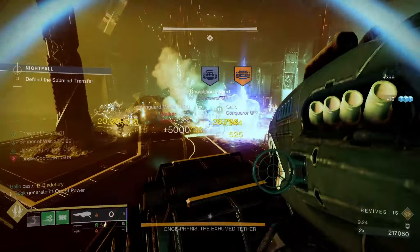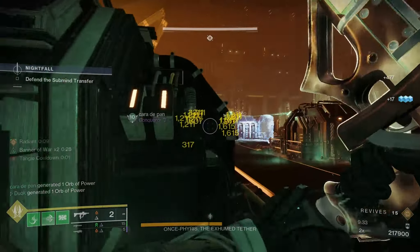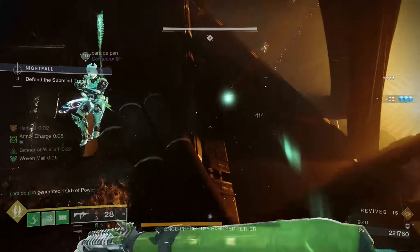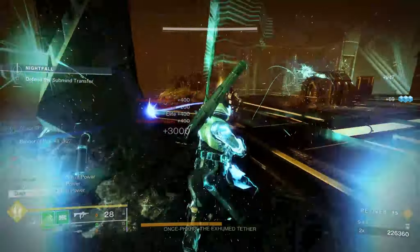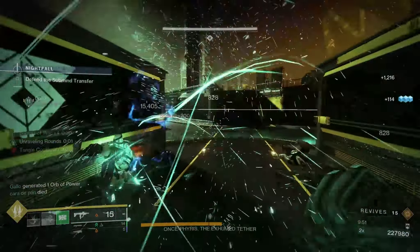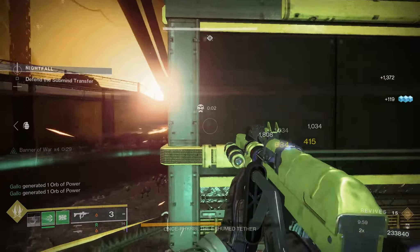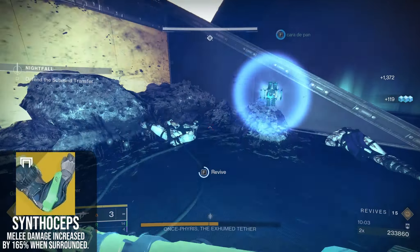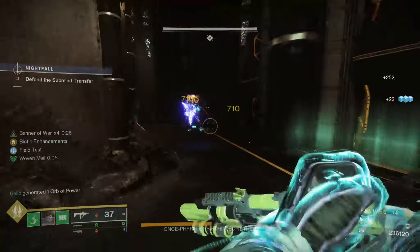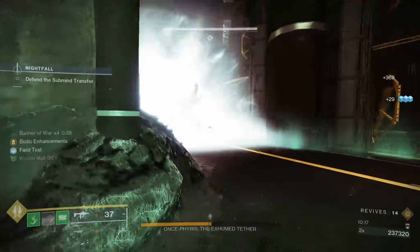Looking for a lower-health target away from the pack to kickstart Banner of War is one way, as is clearing out most enemies with your weapons and then getting in a 1-2 punch shotgun melee combo on one of the remaining few. You could also use the Fragment Thread of Warning to grant Woven Mail on orb pickup, an alternative way of getting it instead of being near a destroyed tangle. But once you do have Woven Mail and Banner of War active, it's time to get aggressive. Powered melees will recharge very quickly whilst you maintain Woven Mail, and these melees can be improved by the exotic of choice — Synthoceps — increasing damage by 165% when near 3 or more enemies. Banner of War also improves melee damage, as does a 1-2 punch shotgun should you choose to use one. Altogether, these melees will quickly dispatch rank-and-file enemies and can even take out a champion in just a few swipes.